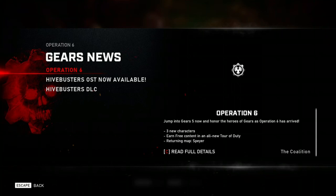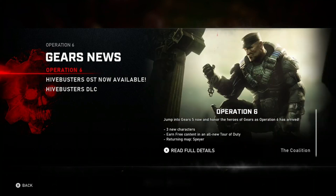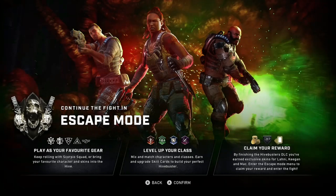Alright, so it says escape. Look at that — Operation 6. Jump into Gears 5 now and honor the heroes of Gears as Operation 6 has arrived. Okay so three new characters, earn free content, and an all new tour of duty. Yeah, returning map spare. Escape mode — play as your favorite gear, keep rolling with Scorpio squad, or bring your favorite character and skins into the hive. Level up your class, mix and match characters and classes, earn and upgrade skill cards to build your perfect hive buster. By finishing the Hive Buster DLC you've earned exclusive skins for Lonnie, Keegan, and Mac.